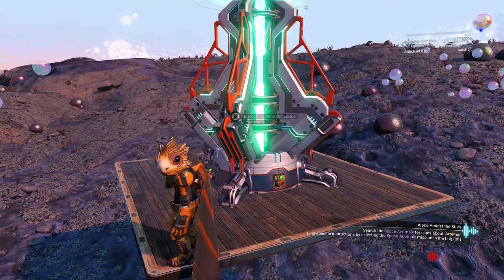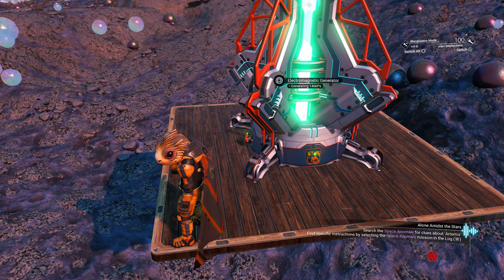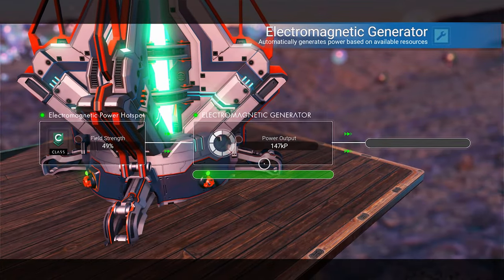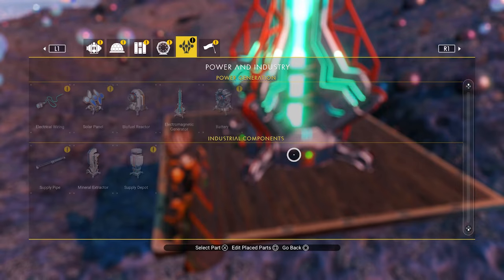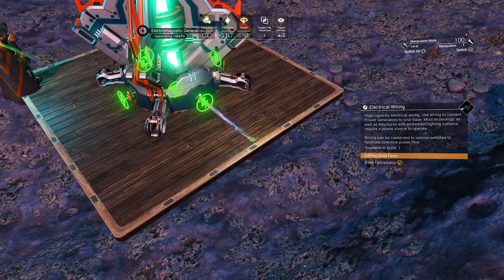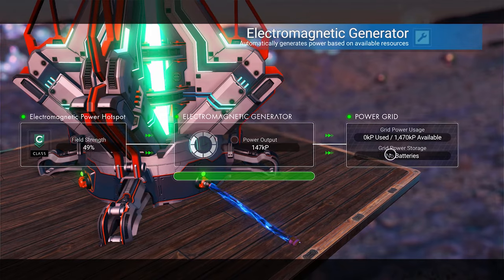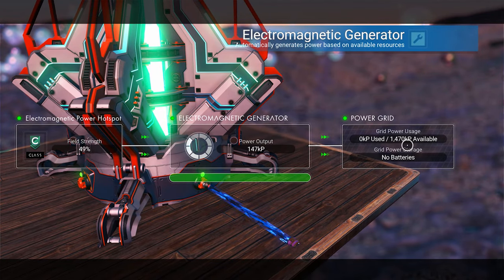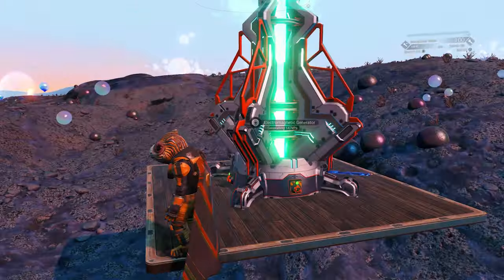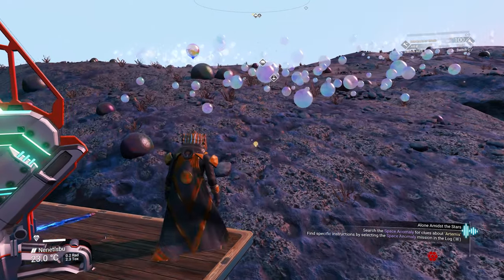If you don't want to glitch build, you can put the generators in a stack on top of each other and that also works. When I open one generator it shows 147 because they aren't connected yet. Once connected — pulling a wire and placing it — you can open it and it will show the total resources available: 1470 KPS. Now we need to pull that wire to the other part of our farm.